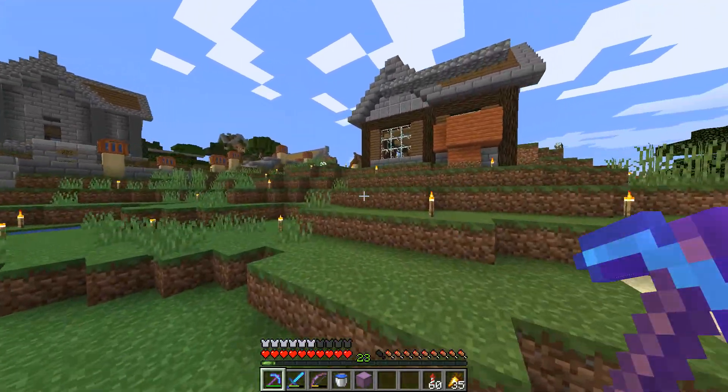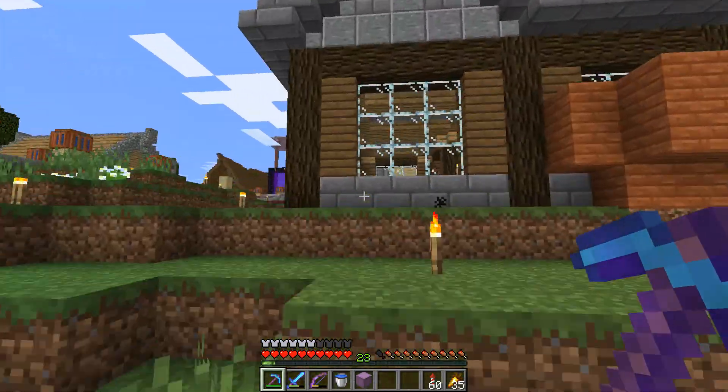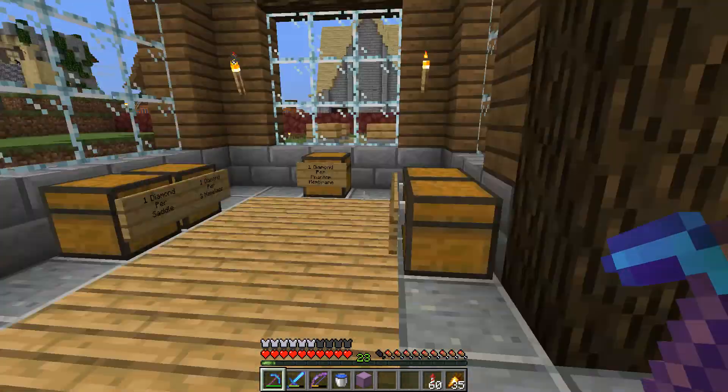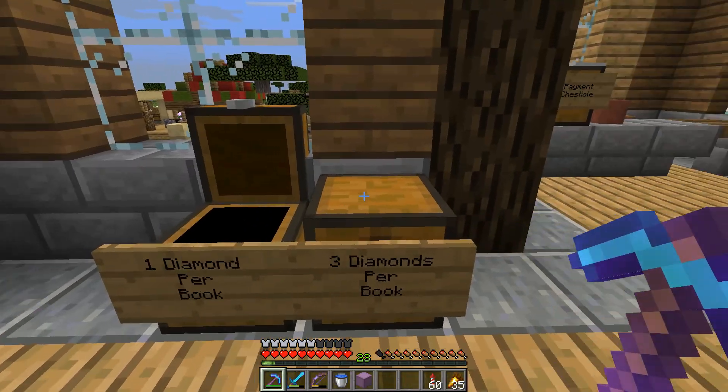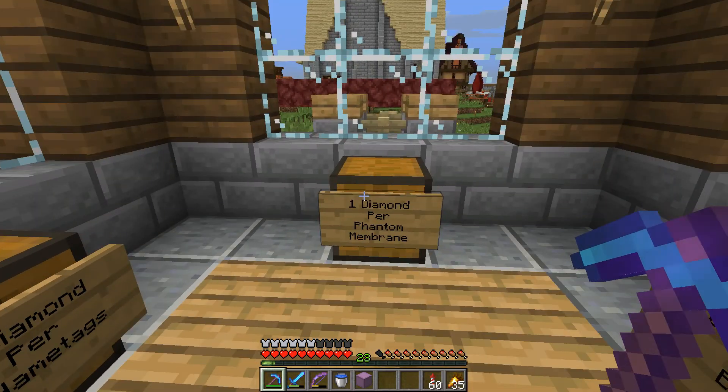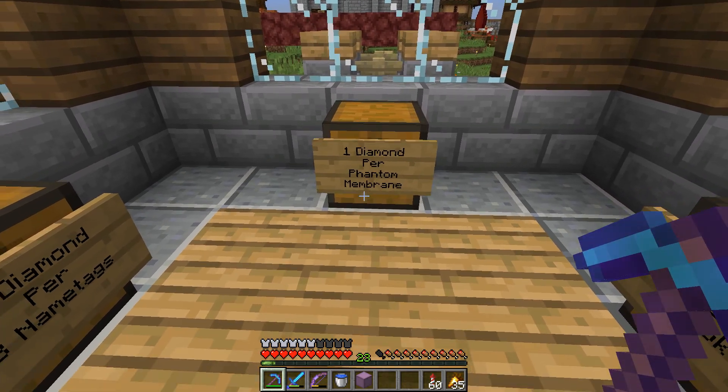This is Super Turtle's shop right here — what is he selling these days? Enchanted books — I don't think we need any of those. Phantom membranes — we have tons of those. One diamond per phantom membrane — wow, that's a good deal for him. I'm just kidding, phantoms are hard to kill.